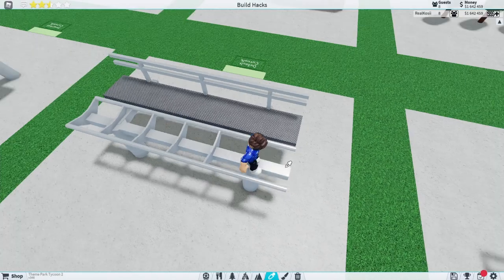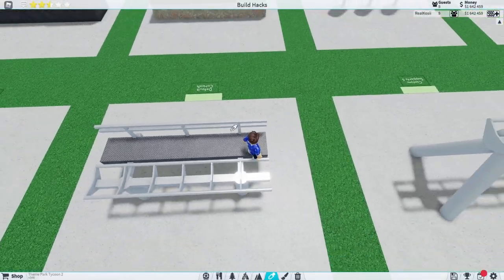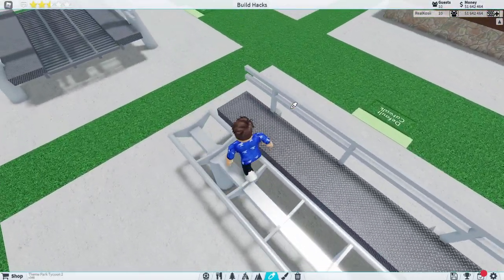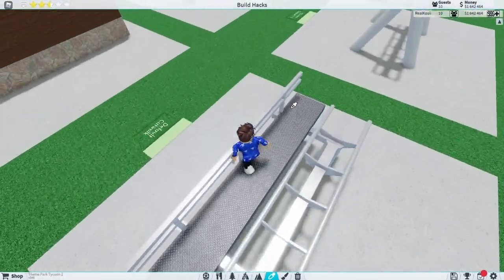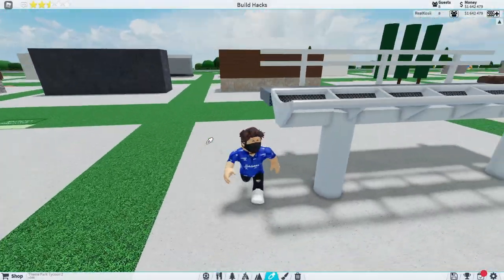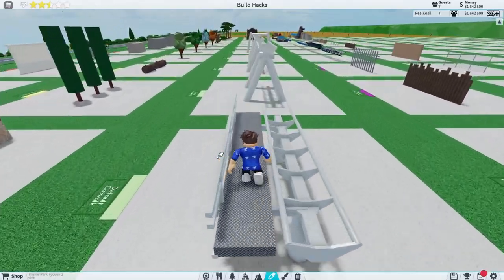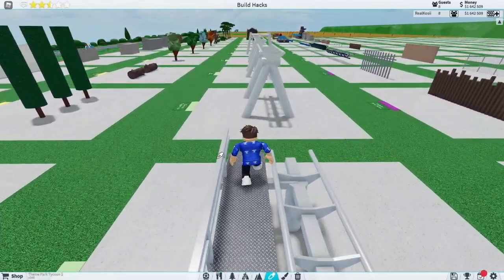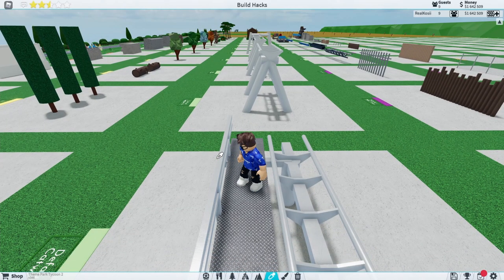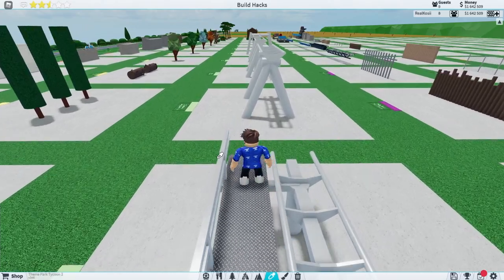The only problem you may face is going around corners — I recommend either getting rid of the catwalk there, or trying to build a corner catwalk, which is definitely not impossible just a little bit harder. If you're not as good at the game, maybe just skip the catwalk on corners. A catwalk is for when the ride breaks down — for example on block brakes — so people can easily get off the ride. You'll see them on many real rides, and it just adds that extra bit of realism.